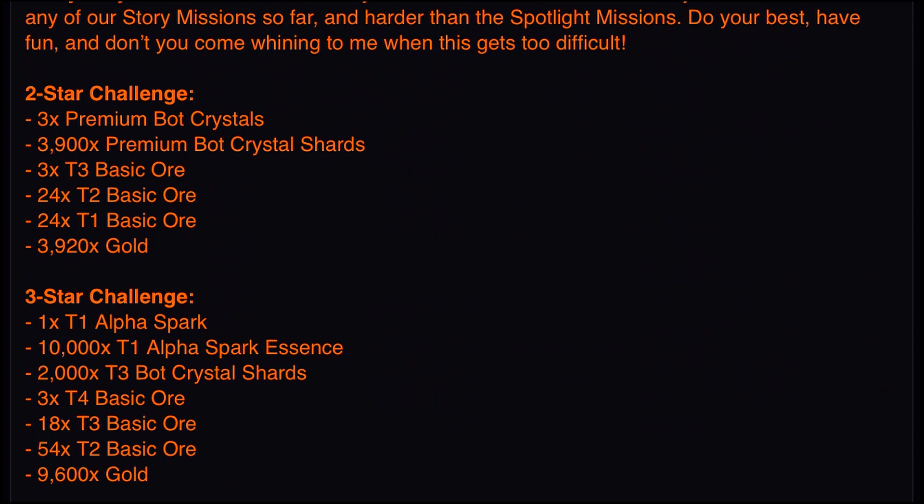Alright, so the 2-star challenge will give us 3 premium bot crystals, 3,900 premium bot crystal shards — which I don't know why they never just give you 4,000 to complete 2 premium bot crystals. It always has to be just that tiny bit short of completing the crystal, which doesn't make sense to me. You also get 3 tier 3 basic ore, 24 tier 2, 24 tier 1, and less than 4,000 gold.